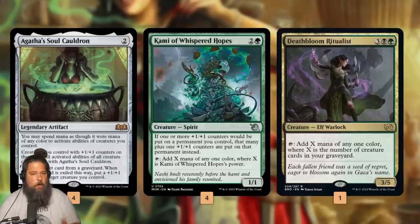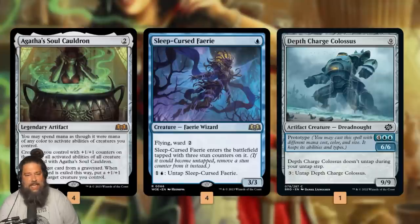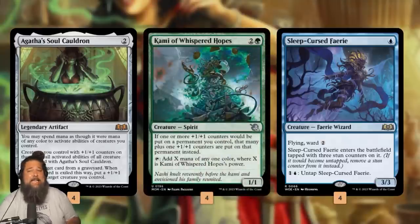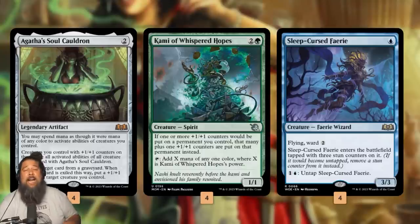We'll commonly play Cammy of Whispered Hopes as our key combo piece. Step two is exiling a creature with an untap ability with Agatha's Soul Cauldron — Sleep Curse Fairy is the best at just two mana to untap, or Depth Charge Colossus as a backup. If we get Cammy on the battlefield and exile Sleep Curse Fairy to the Soul Cauldron, we put a counter on Cammy — actually two counters because of Cammy's ability — so now we have a Cammy that taps for three mana and untaps for two mana. Since Soul Cauldron also fixes our mana for activated abilities, we now have infinite mana of every color, which will hopefully lead to us winning the game.